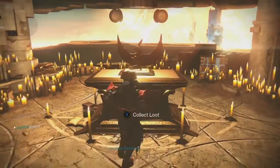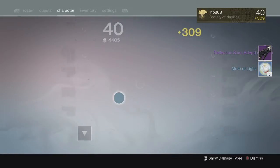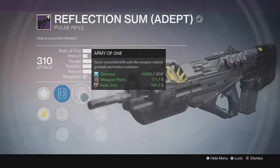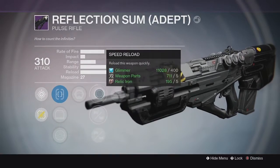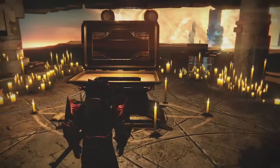Going into my second character, my Titan, from the Lighthouse chest, we got once again another Adept Reflection Sum and five Motes of Light. This time my Reflection Sum came in at 310 attack and the perk was Secret Round — so not the greatest drop from the Lighthouse chest, the lowest possible attack — but again I can always use it as Infusion Fuel.